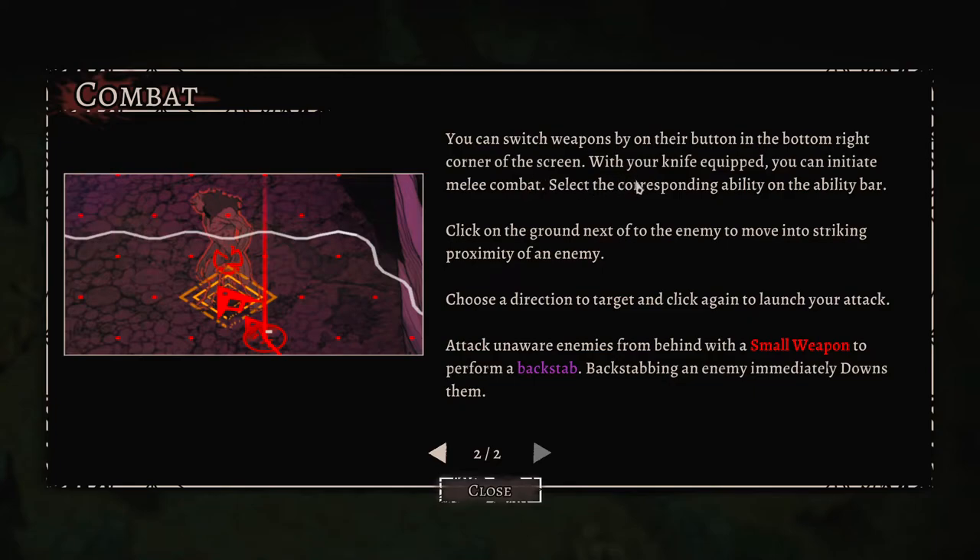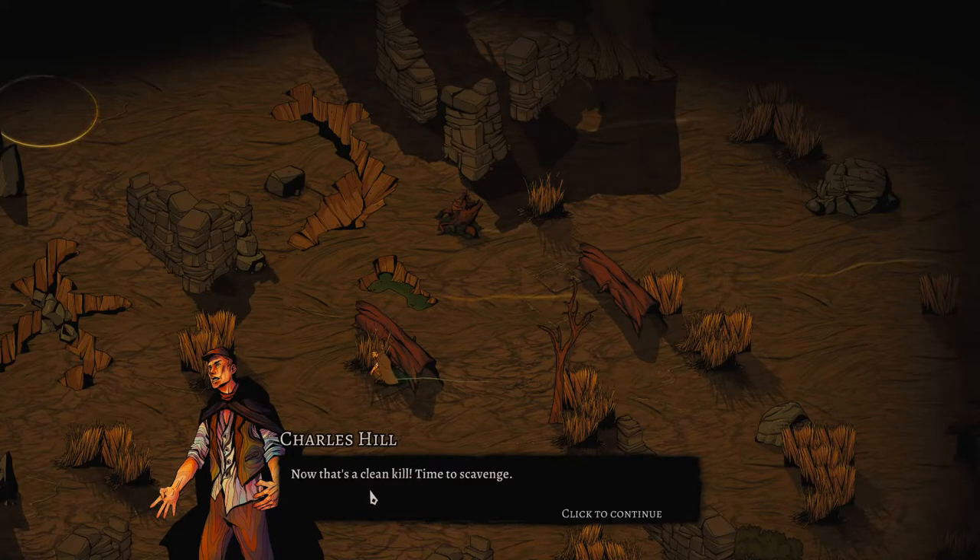With your knife equipped, you can initiate melee combat. Select the corresponding ability on the ability bar, then click the ground next to the enemy to move into striking proximity. There seem to be some translation or typing issues in the game text, but you choose a direction to target and click again to launch your attack. Attacking unaware enemies from behind with a small weapon performs a backstab, which immediately downs them.